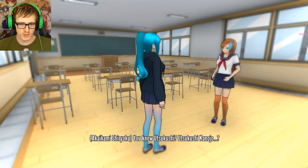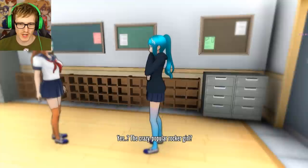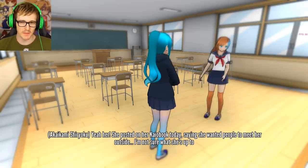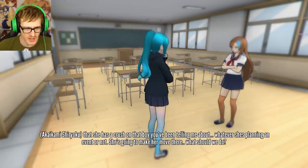It's about Kushy Canojo, the crazy pop rocket girl. Yeah, she posted on her KaiBook today saying she wanted people to meet her outside. I'm not sure what she's up to, but some rumors have been popping up saying that she has a crush on that boy you've been telling me about. Whatever she's planning at an event or not, she's going to make her move then or there. What should we do?